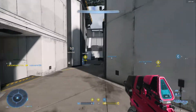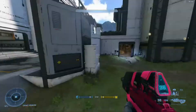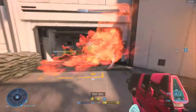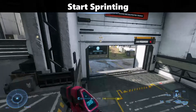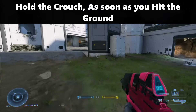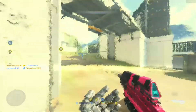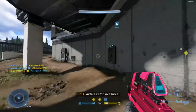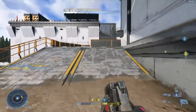Then there's the curb slide, which is a far more complicated method. Here's how it's done: you must first climb to a high object, then sprint away from it, and finally, as soon as you touch the ground, hold the crouch button. You'll have a faster slide as a result. The crouch must be perfectly timed, and the timing and momentum you gain will vary from object to object.